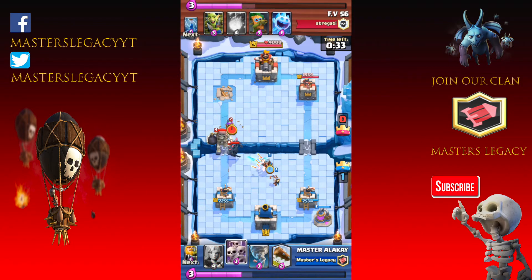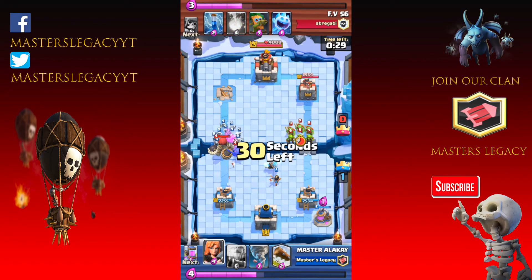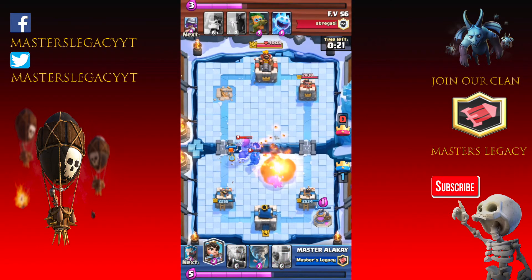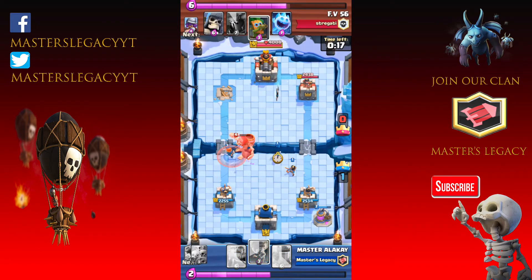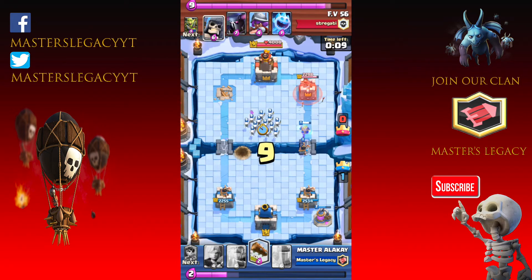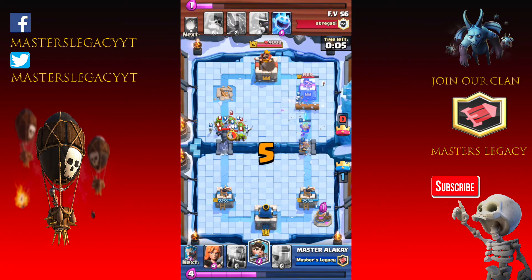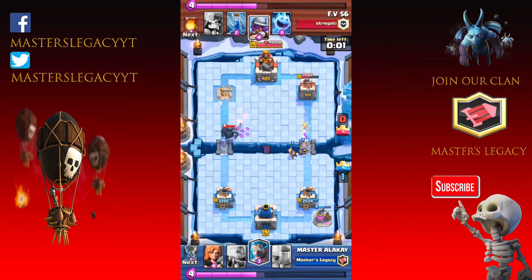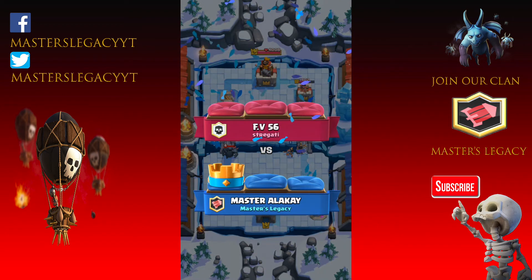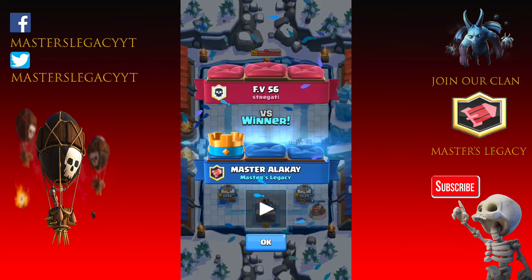Darby does an elixir push — we've got to gain that elixir. I wasn't sure that was a smart idea since he does have a big push coming my way. Big Pekka is going to take out the Ice Wizard. Valkyrie is going to take out that Giant Skeleton, and now we're going back to work. We're in almost complete domination — there's no way he's going to take out our tower anymore. Two seconds left, it's over. Double Princess on that tower for the win. One crown to nothing.